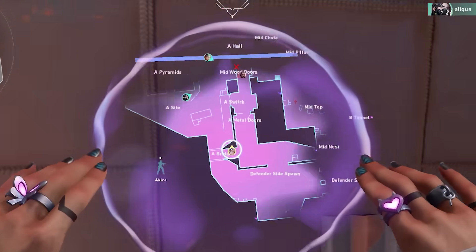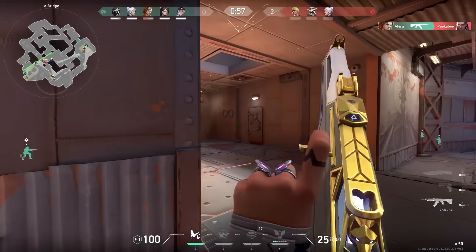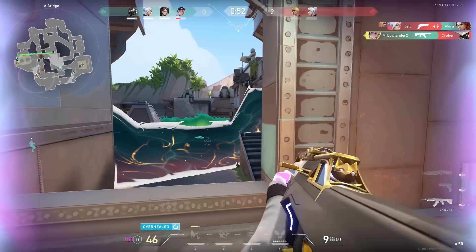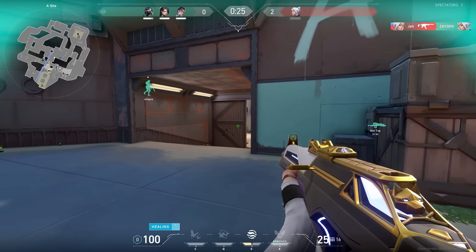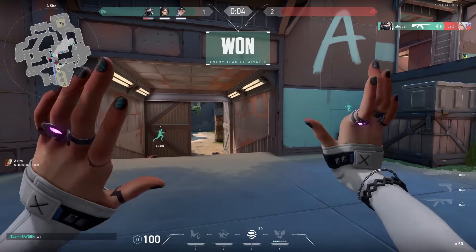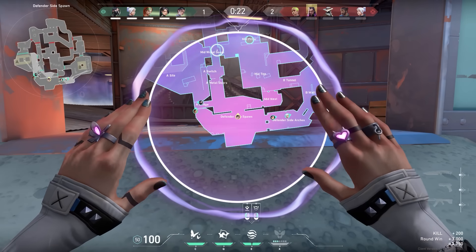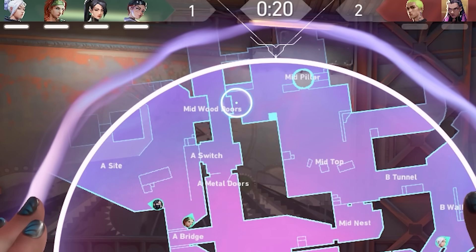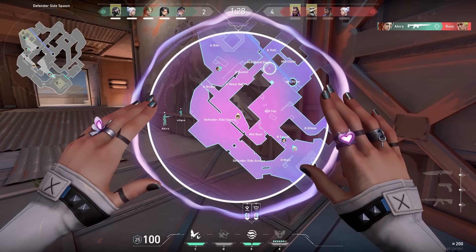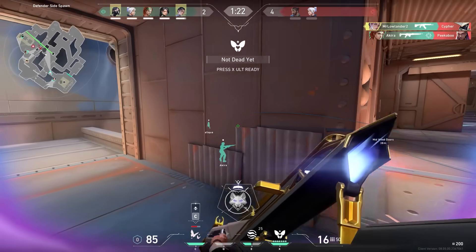Let's go to the first gun round. Where does that smoke land - does it land in the door or in the hallway? I did some testing later that game. For science, I dropped a smoke and it landed on top. This means if you want to smoke the door instead of the hallway, you need to aim a little more to the right, so the center dot of your smoke is just outside in middle rather than in the hall. Also, since Cypher pushed hall, I should expect him to push it again later that game.